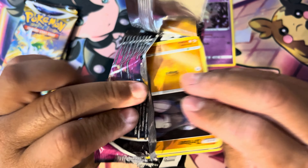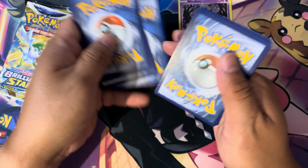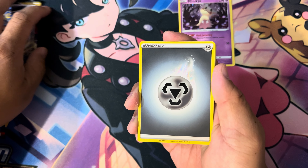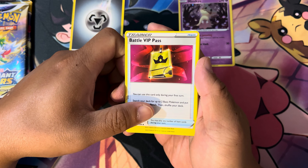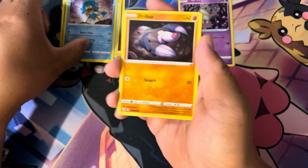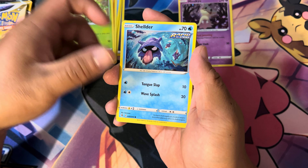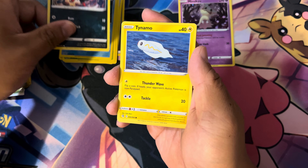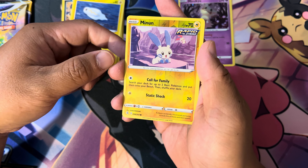Let's see what we can pull. Starting off with Energy. Battle VIP Pass. You got Metapod, Semipora, Dribber, Caterpie, Shelter, Azurill, Tynamo. Reverse Holo of the Minion.